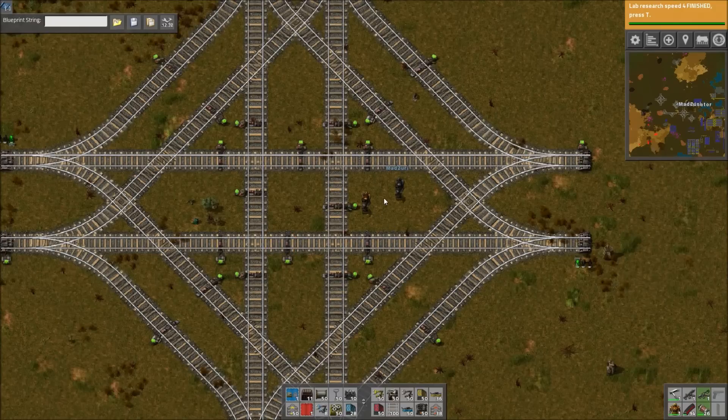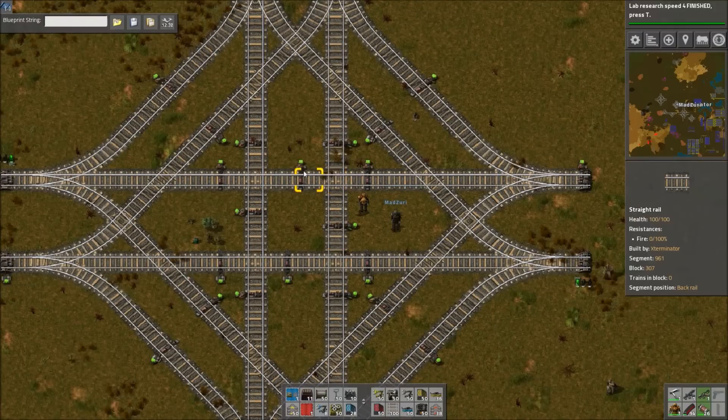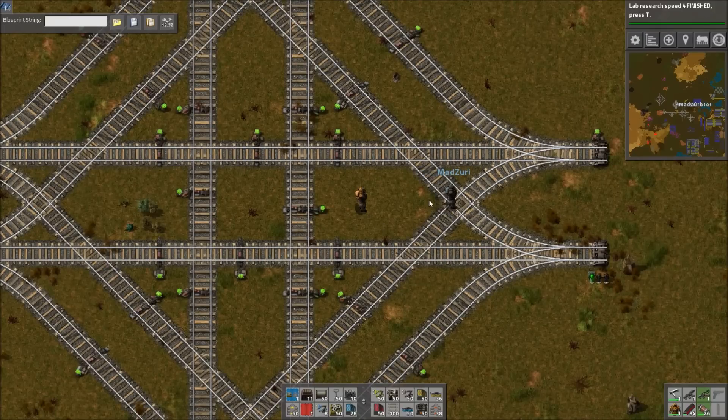It's a four-way junction based off the intersection criteria, so there's no loops. The only complaint is that it's built a little too compact, so there's not enough room to fit in all the signals you need to maximize the throughput — but other than that it's a good design.